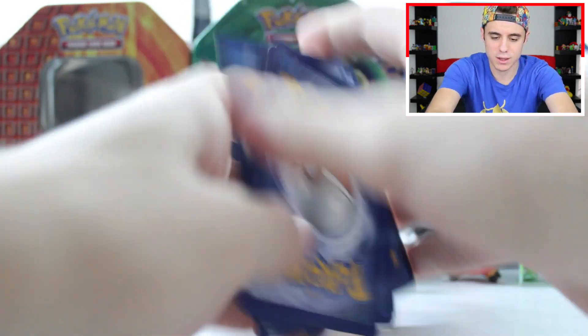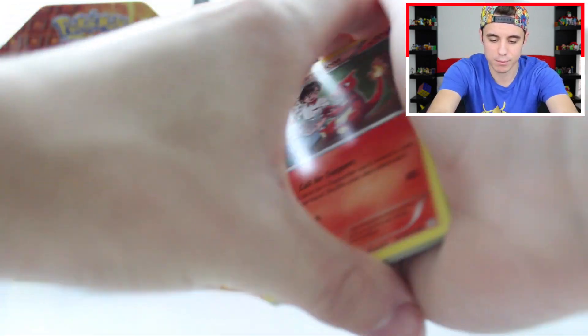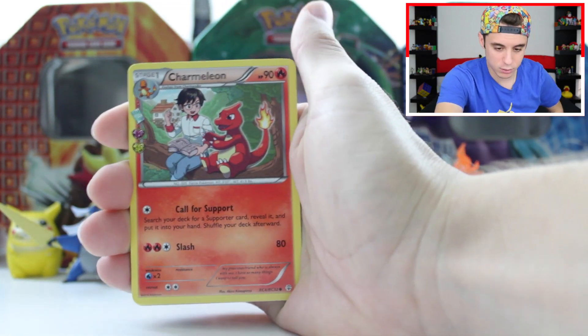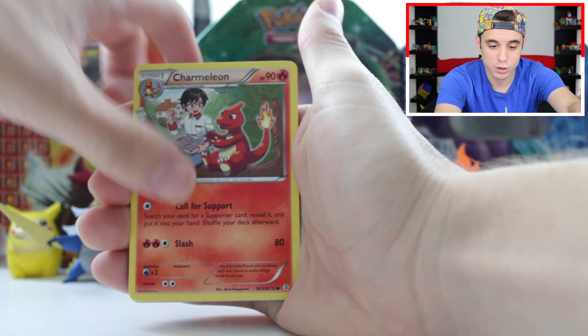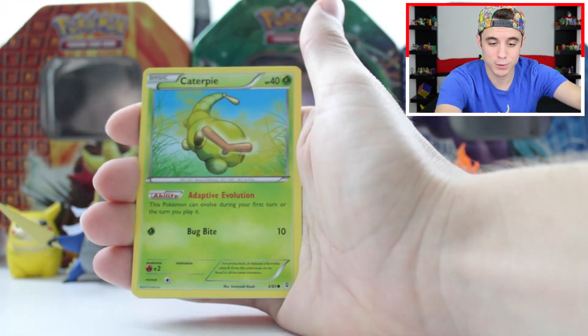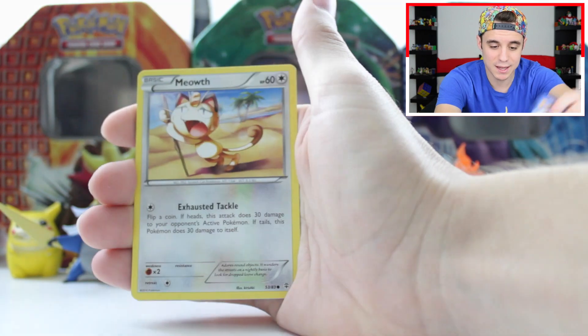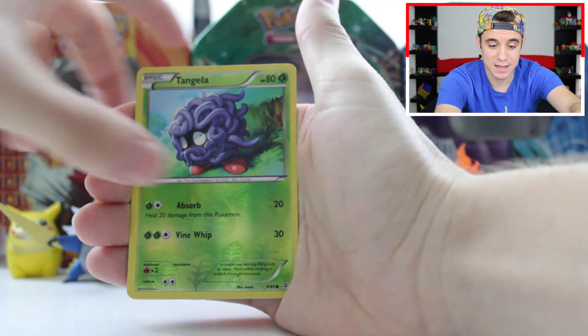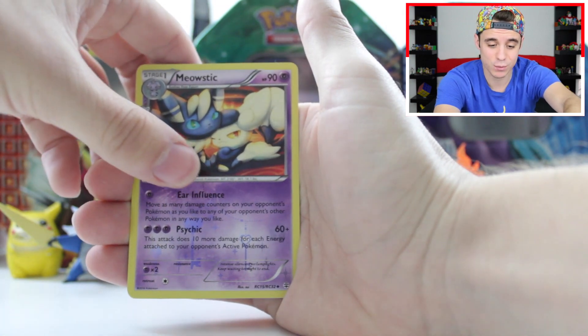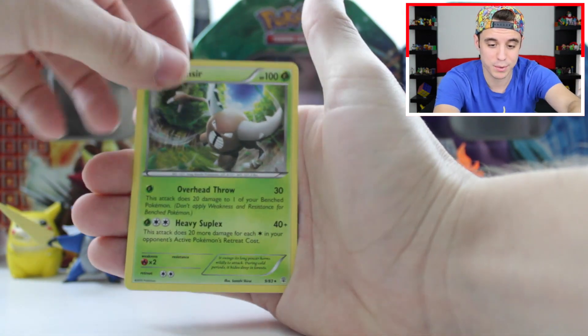Pack one. I think the card trick is the same — I always forget. We have Charmeleon, Haunter, Cloyster, Pikachu, Caterpie, Psychic Energy, Meowth, Tangela reverse, and a Meowstic from the Radiant Collection — one we already have. The rare of the pack is a regular rare Pinsir. So moving right along to the next pack.